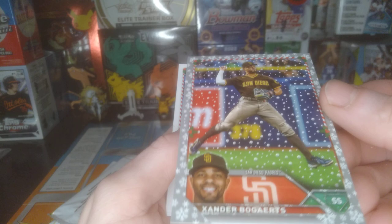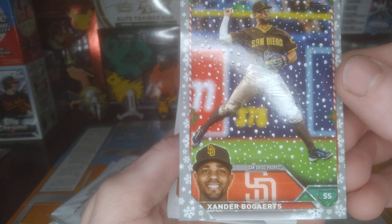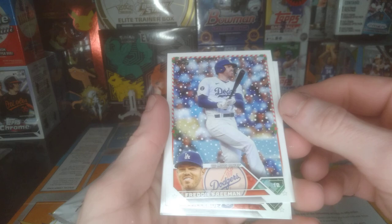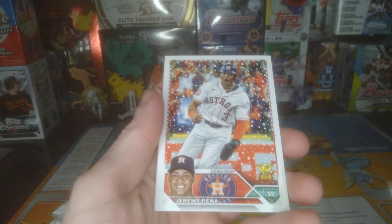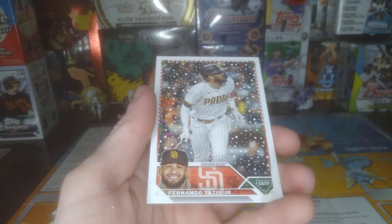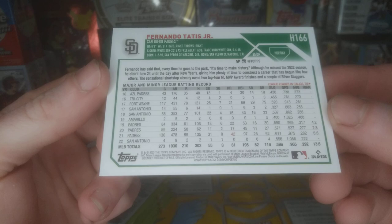This looks pretty cool. I don't know if you guys can see that but it's like textured with snow on it — that's a neat design. Freddie Freeman. MJ Melendez. Got a Peña cup card — they came up a little short this year. Kemp. And Tatis. See the back design if you guys want to see it. Overall it's a nice design, I like it.